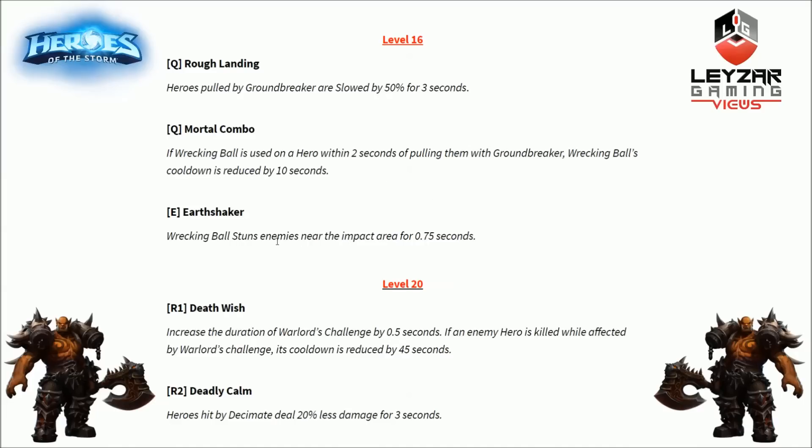Final level 16 option is Earth Shattered for the E ability, Wrecking Ball. It stuns enemies near the impact area for 0.75 seconds — an AOE stun where you throw the enemy. The duration isn't massive but it's enough to get something done. This applies to enemy throws, so it won't help with throwing your own teammates. Another very powerful talent at 16.